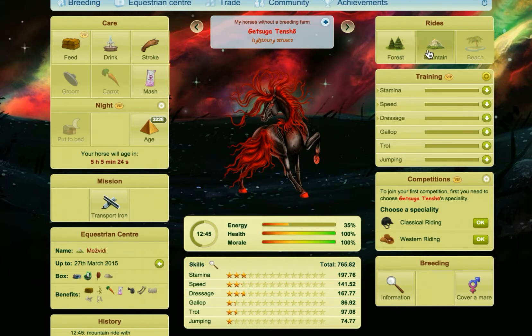These are the only two rides you want to do if you're looking to gold all six skills. You don't need to worry about beach rides. The next thing you want to do is train all of these: stamina, speed, dressage, gallop, trot, and jumping.